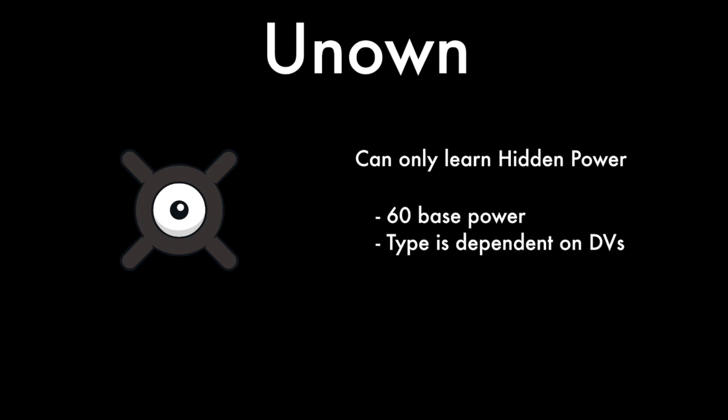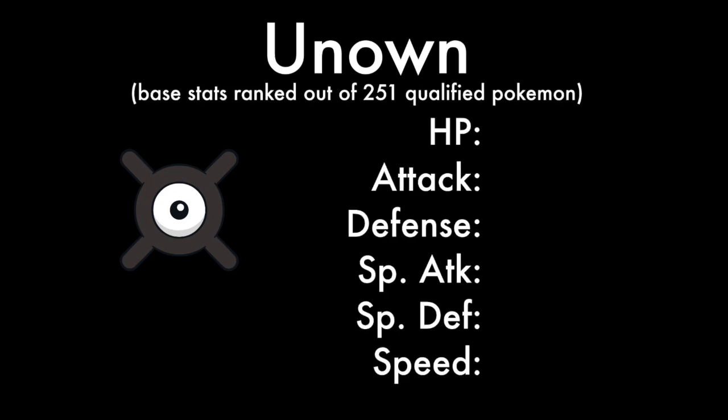If you didn't know, Hidden Power has a base power of 60, which is pretty good for an early game move, but has diminishing marginal return, and its type is completely dependent on the Pokemon's DVs, which, long story short, means that any Pokemon can have any Hidden Power type based on its stats. So why Unknown? Unknown's base stats compared to the other 250 Pokemon in the game is 188th in hit points.